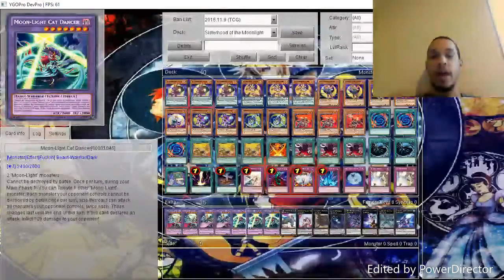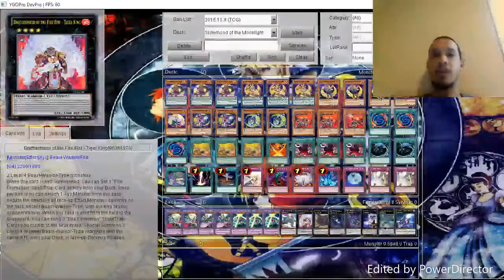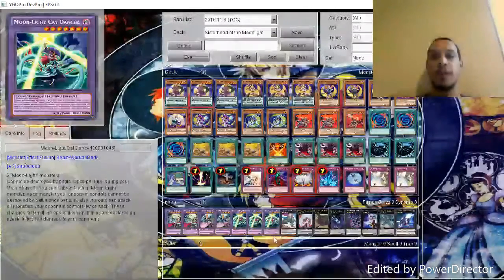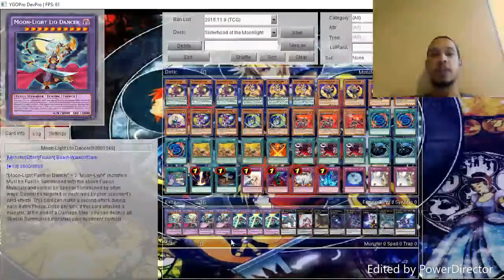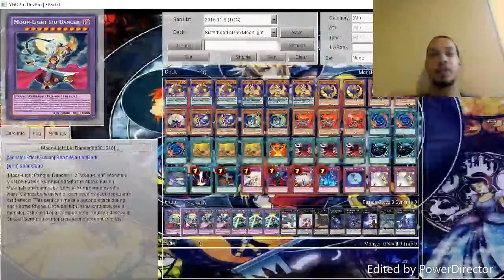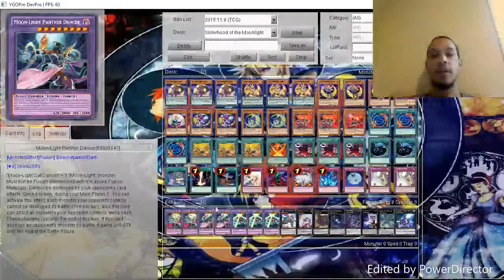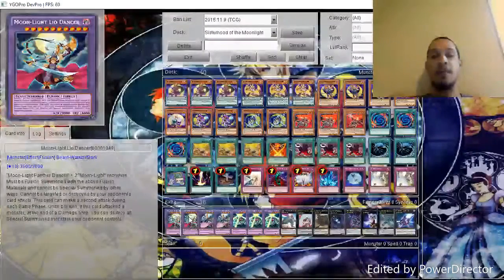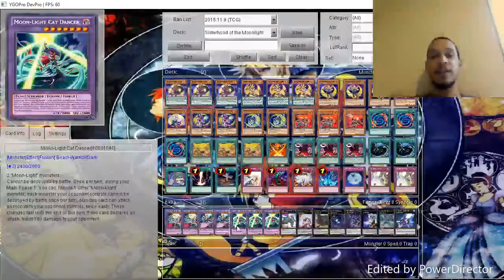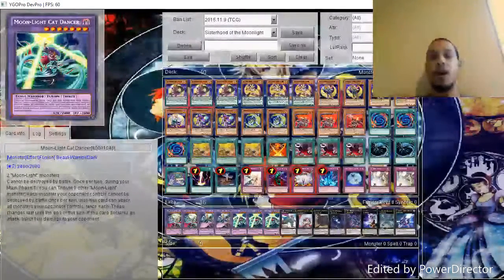So a bunch of generic Rank 4s, one Beast-Warrior specific one which is really, really good, and then all the fusions currently. Now I want to talk about the strengths and weaknesses of this deck. Starting with the strengths — the deck is very one-dimensional and linear in what it does, but it does that very well. All these guys can attack multiple times, and as you upgrade into the next strongest one you get more and more protection. This one can't be destroyed by battle, this one can't be destroyed by card effects, and this one can't be targeted or destroyed by card effects. Panther Dancer is probably my favorite — it's a nice middle ground between the other two.